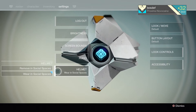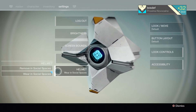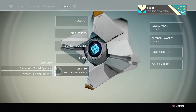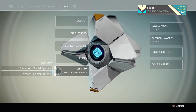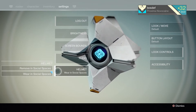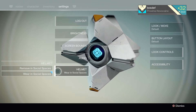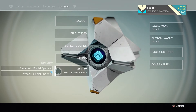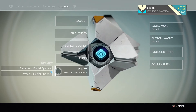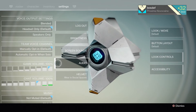This is a new setting in patch 1.1.2. You can turn your helmet on in social spaces. They say social spaces because it's not just going to be the tower anymore — soon there's going to be a second social area. With the House of Wolves update, we will likely get the Reef as a social area. So this video is going to be about this and other updates to Destiny in the latest 1.1.2 patch.